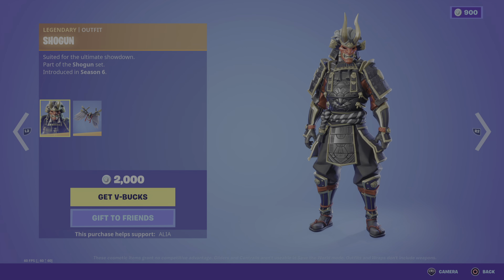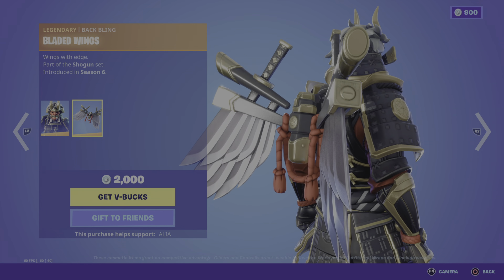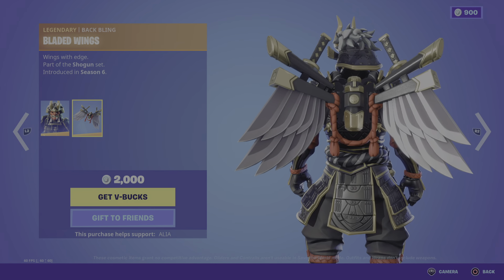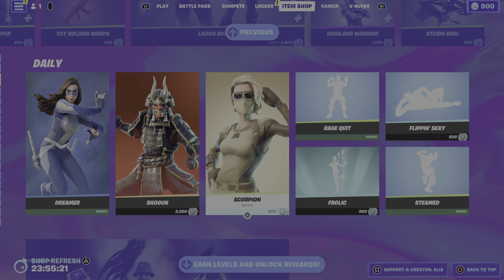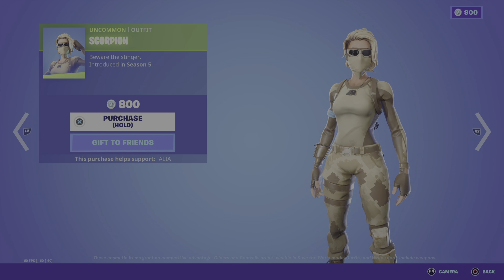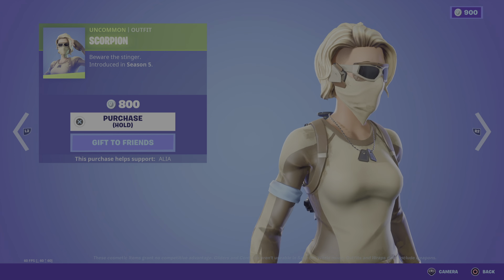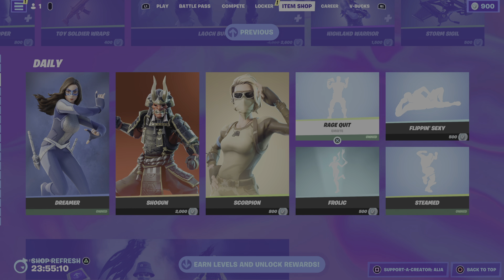We have the bat bling which is the legendary Bladed Wings — wings with edge! Moving on, we have the return of the Scorpion skin — beware the stinger, first introduced in OG Season 5. Looking pretty damn cool. I like it.